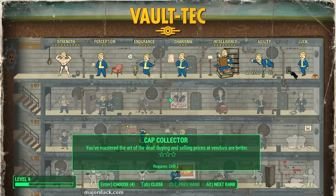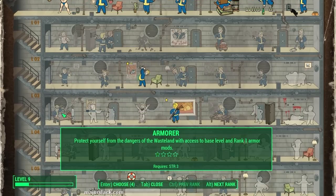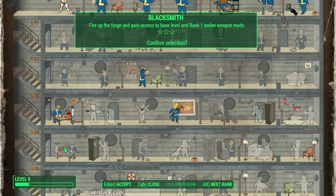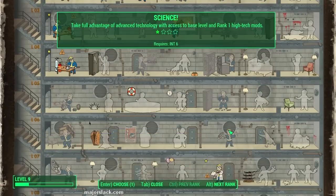We have a whole bunch of perk points saved up — four perk points. Let's get Armorer Rank 1, Blacksmith Rank 1, Big Leagues Rank 1, and Science Rank 1.